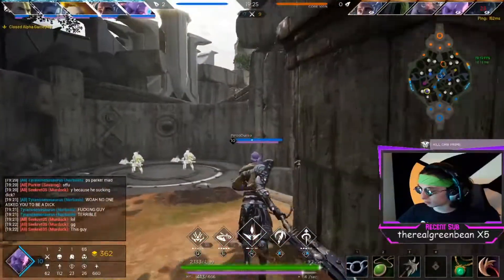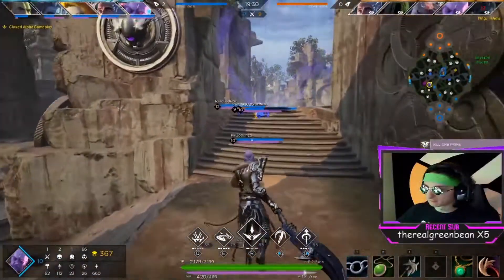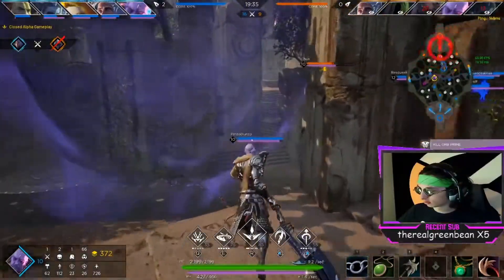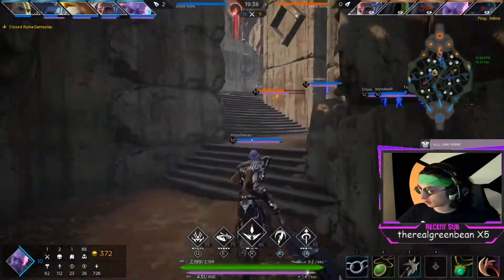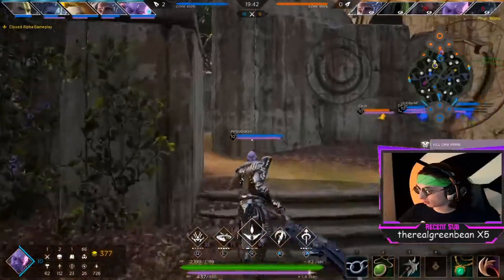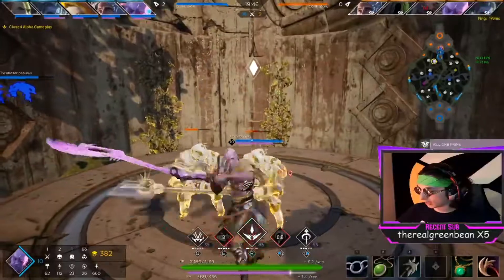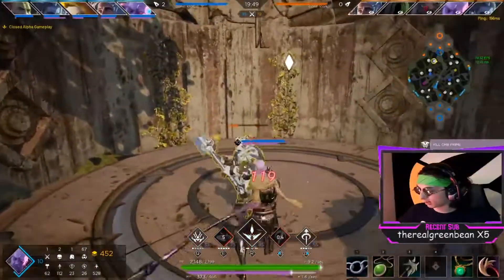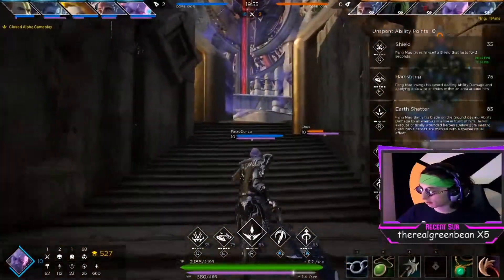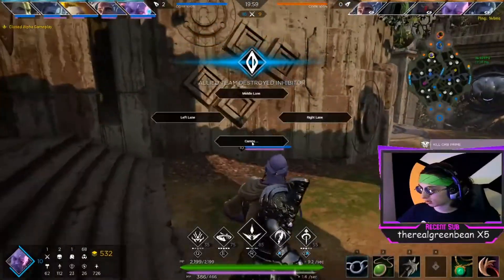I think this build will work pretty well, as long as they don't surrender. Let's attack middle — I think we can take the inhib here and then go for Prime. That slow lasts a decent length of time, I have a teleport to keep up, and my shield makes me tankier — it's only about 200 health right now though.